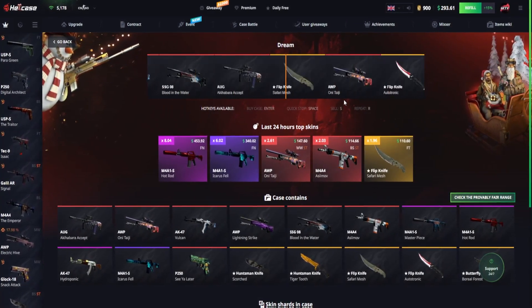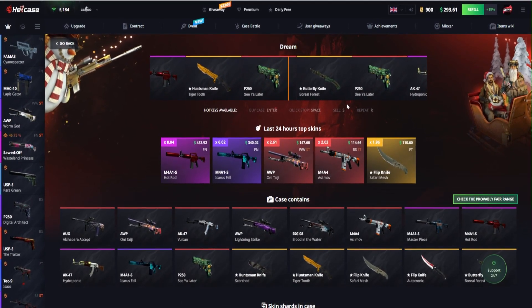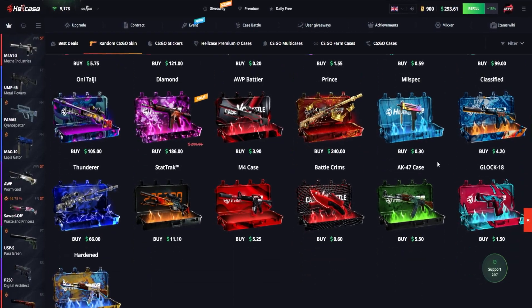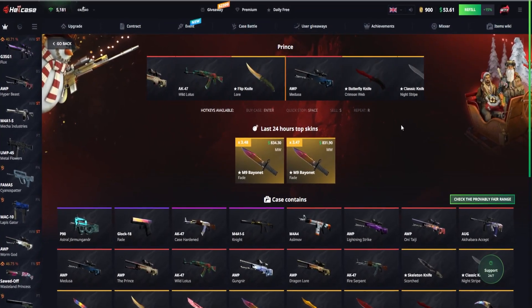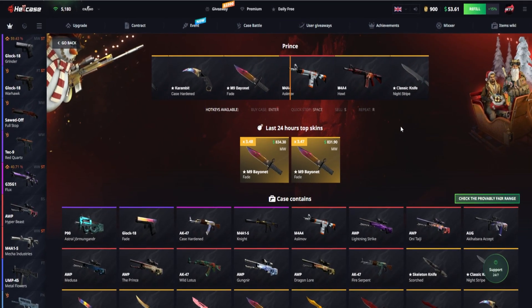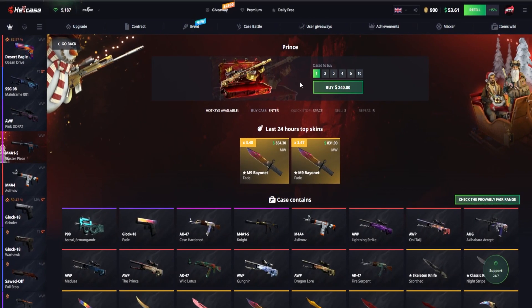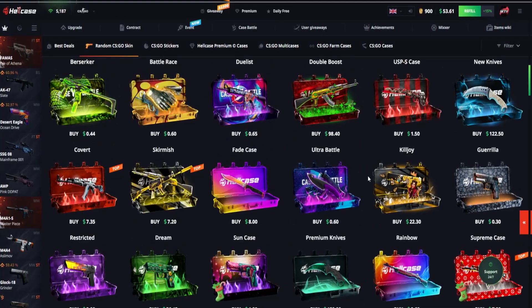Let's try one more — $293 left. Let's go a little bit more crazy. $240 Prince case, these are $53. Oh my god, that was so close. Hopefully it's a StatTrak — nope. But we got an actual shard, not too bad, $82. The cases were $53. $53 is not even enough for the next one. Let's see what else we can open up.